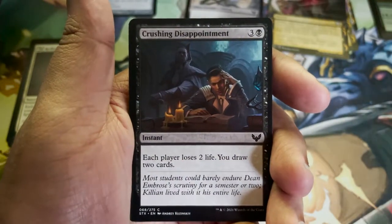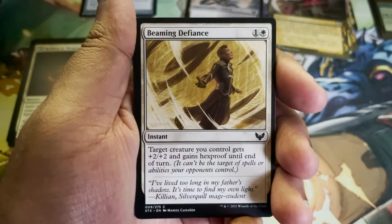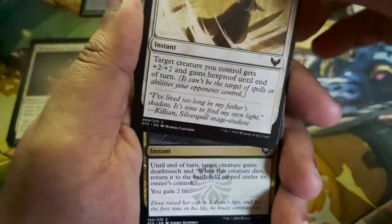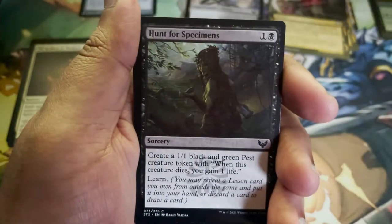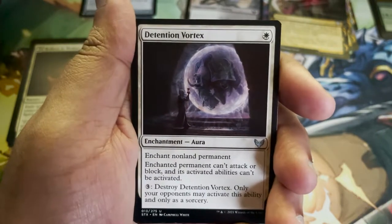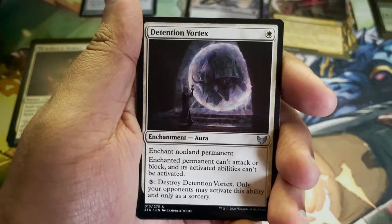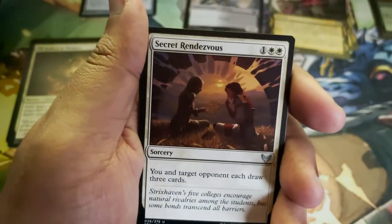Crushing Disappointment. Beaming Defiance — target creature you control gains plus two, plus two and gains hexproof until end of turn. That could have use in one of my decks. Infuse with Vitality. Hunt for Specimens — Pest creature tokens. Detention Vortex — that was my card of the day, I think yesterday. I'm filming this on April 16th; you guys won't see it until probably Monday, today's Friday. Secret Rendezvous.